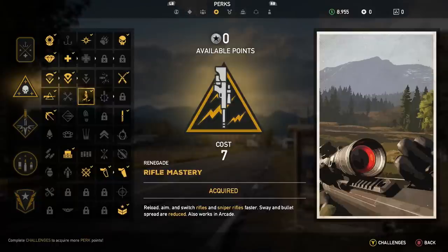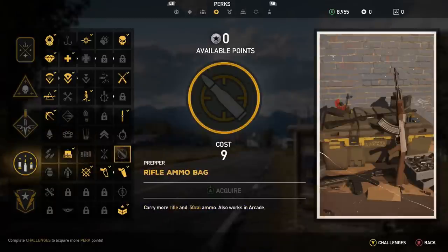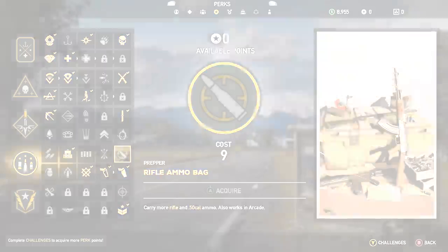A couple of perks you want to make sure you take with the AK: first, the rifle mastery, which lets you reload, aim, and switch your rifles faster — sway and bullets are also reduced, so that one's really important. You can also couple it with the rifle ammo bag, which allows you to carry more rifle ammo, which comes in handy when you're facing lots and lots of enemies.